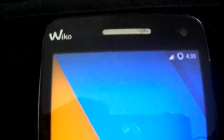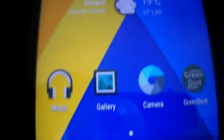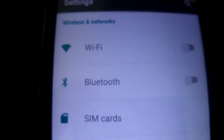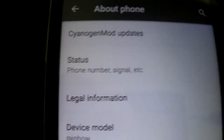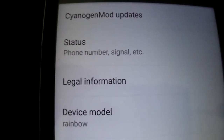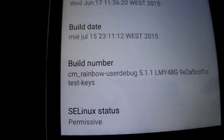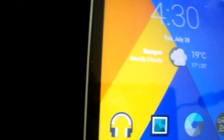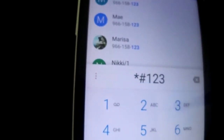Hi all, today I'm going to present CM12.1 beta version. This version is the best one till now. It still has some bugs — the USSD code is not working in some carriers, as you can see in mine, it doesn't work still.